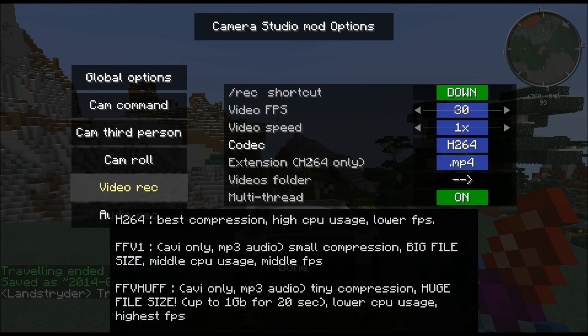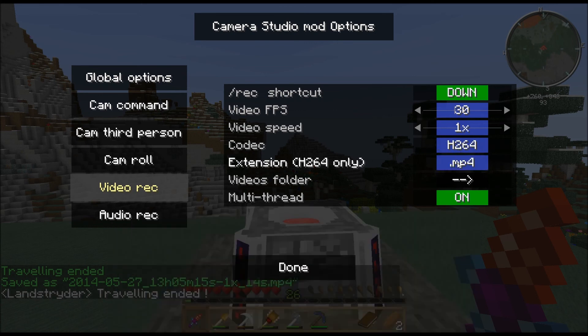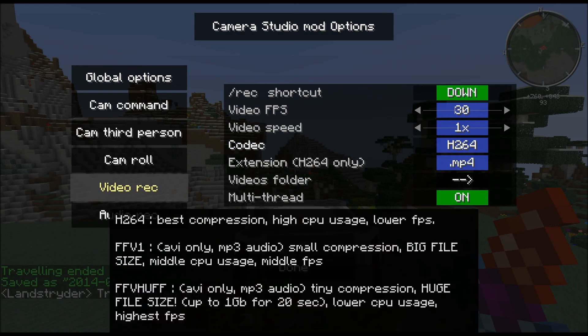You can actually change the type of video that it records here. If you prefer, this is high compression — you can change to different styles or different formats. MP4 is probably the best. You can also use other codecs. This one right here basically just records a raw video, very similar to the way that Fraps works.